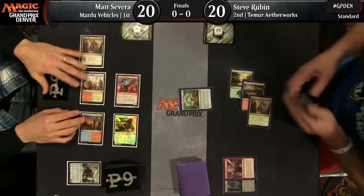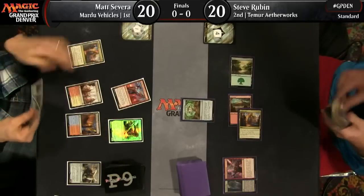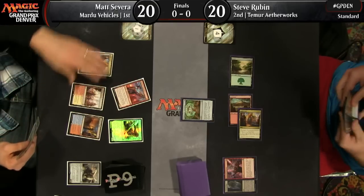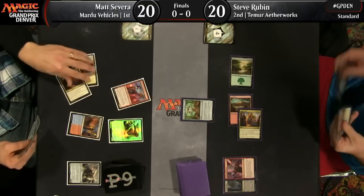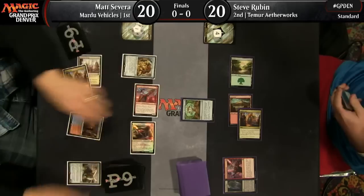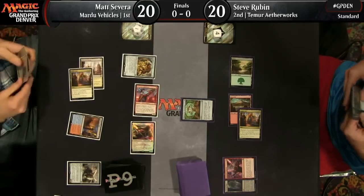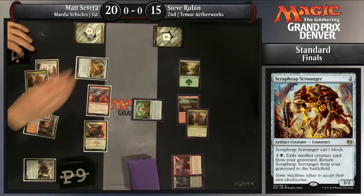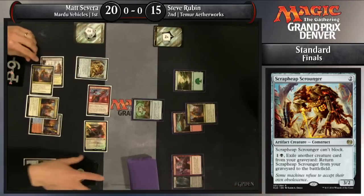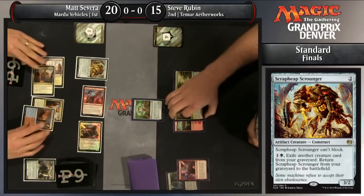Steve Rubin playing an Aether Hub as well as the Woodweaver's Puzzle Knot as he attempts to work his way up to a turn four Aetherworks Marvel. If he has it, he could be setting up for a very early activation, and Matt Severa is not going to have many ways to interact. Steve Rubin's also playing a multicolored deck, meaning a lot of his lands are non-basic, and in the face of a Thalia, he doesn't have a great chance of having a fourth land untapped and the Aetherworks Marvel. Let's see what he's found.